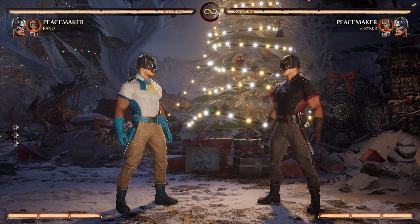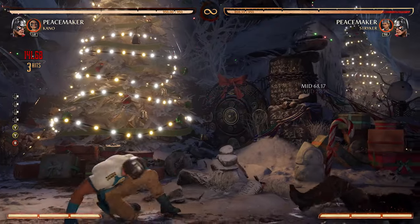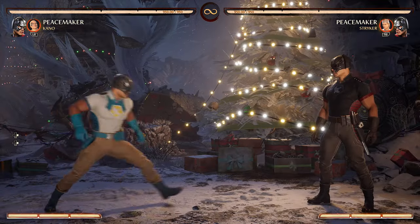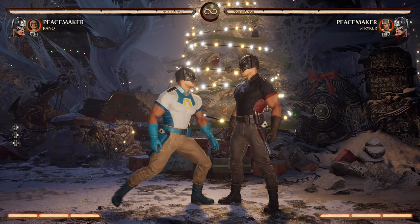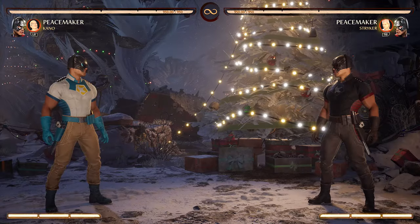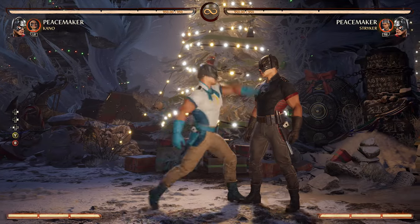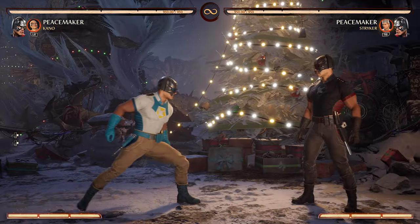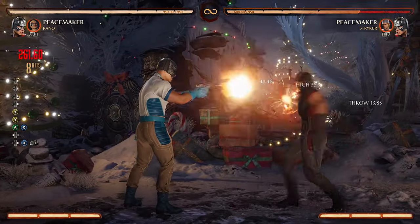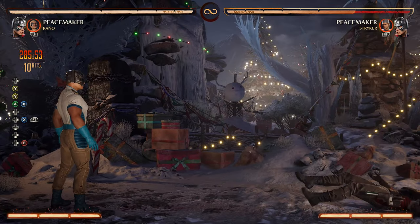The two-two-one plus three string has a drop kick ender if you want to surprise your opponent. Back-four is also really good because it's 13 frames just like the mid, and it sends your opponent upward because of the knee. You could use that to combo into his dart, then go into two-two-one plus three and then into anything else.